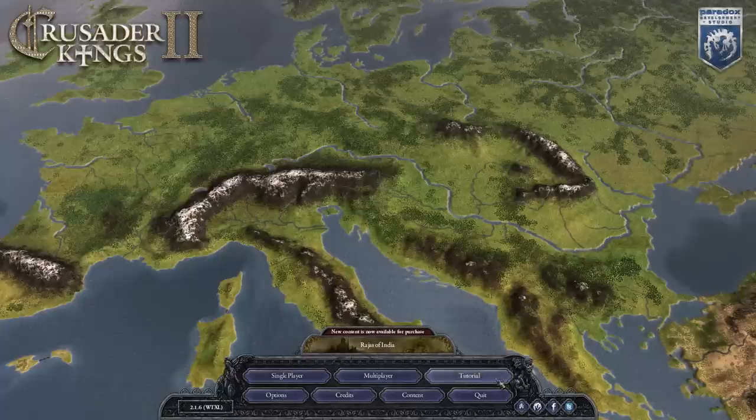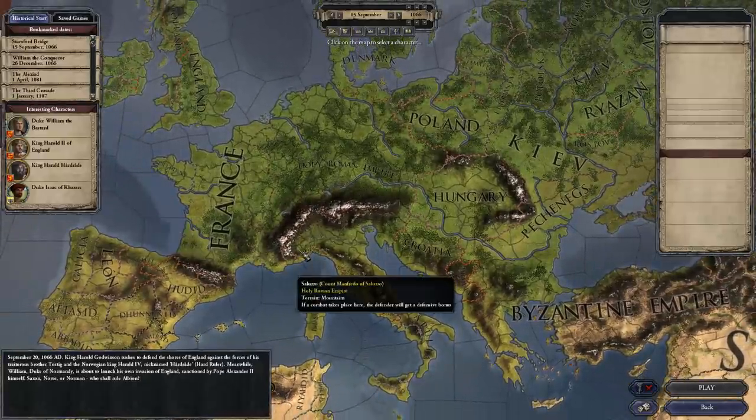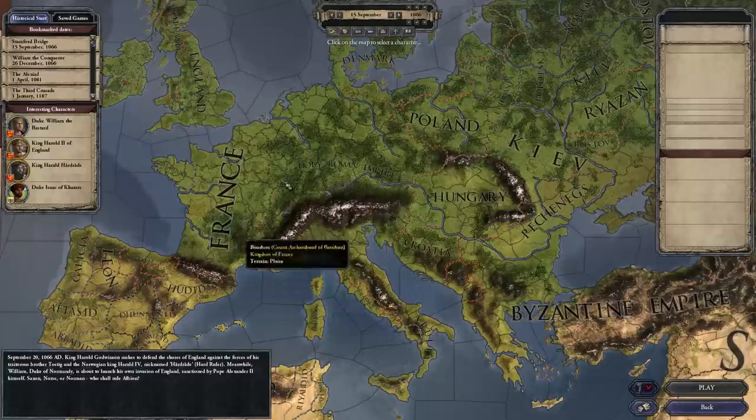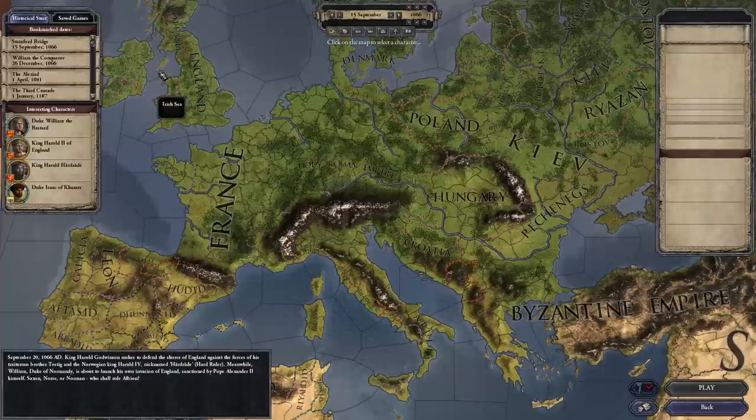To get started, you could do the tutorials, but they're not the greatest in the world. Paradox improved their overall gameplay significantly for Crusader Kings 2, but they still hadn't figured out how to make a decent tutorial. So you could probably just skip over them and jump right in. When you go to start a game, the first thing you'll have to do is pick who you want to be. Without any DLC, you can be any Christian nobleman between the years 1066 and 1337. The game actually goes to about 1453, sometime in the middle of the 15th century.